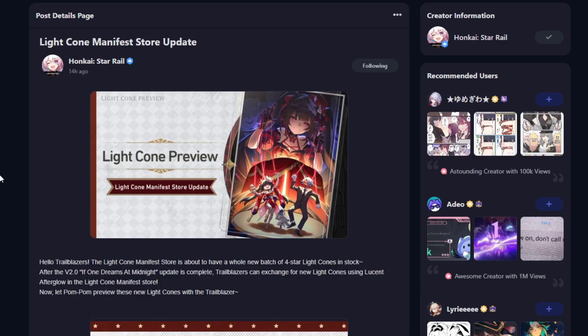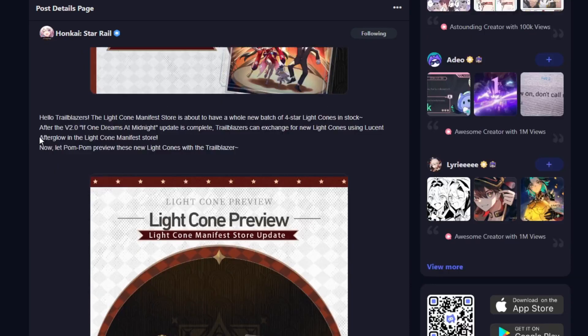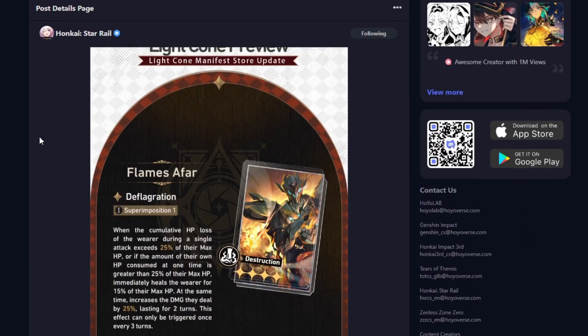We got a Light Cone preview. These are going to be new free 4-star Light Cones that are going to be in the stores for Memory of Chaos. Let's see which ones we got here and see if they're good.